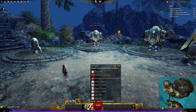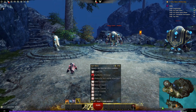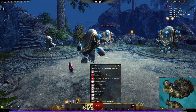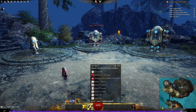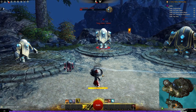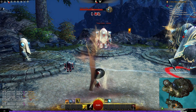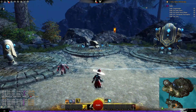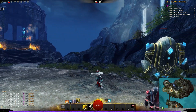Our final warhorn skill is Dust Storm, with a 30 second cooldown. It summons a dust storm that inflicts conditions — it goes forward in a radius of 180 around it, lasts for 5 seconds, hits up to 5 enemies, giving them bleeding and blindness. It swirls around dealing bleeding and blindness to all nearby enemies. So that's all of the new weapon skills that the warhorn gives you.